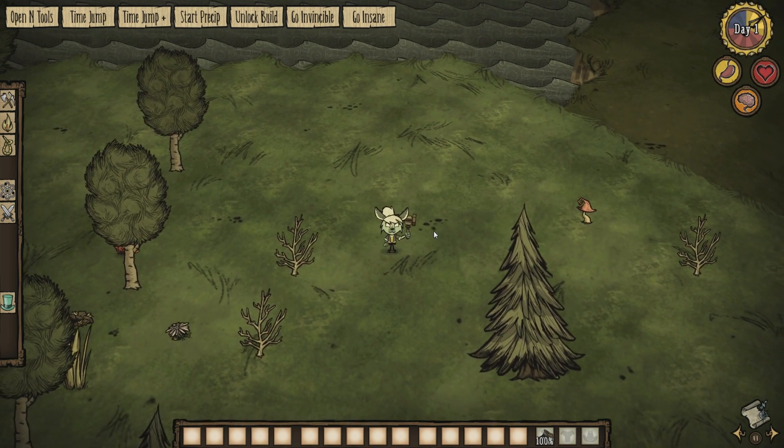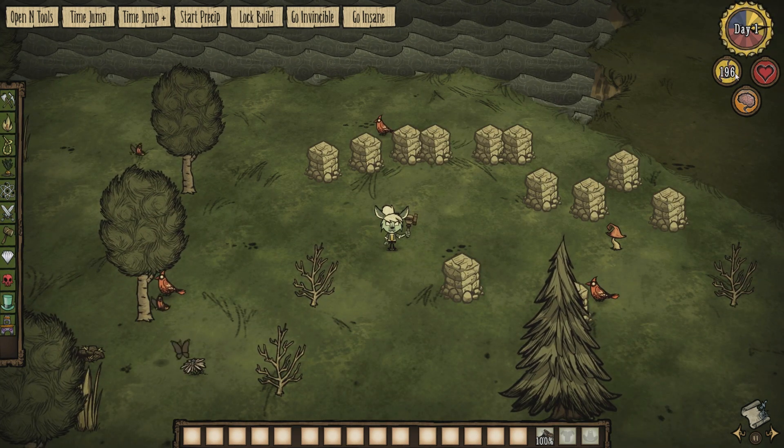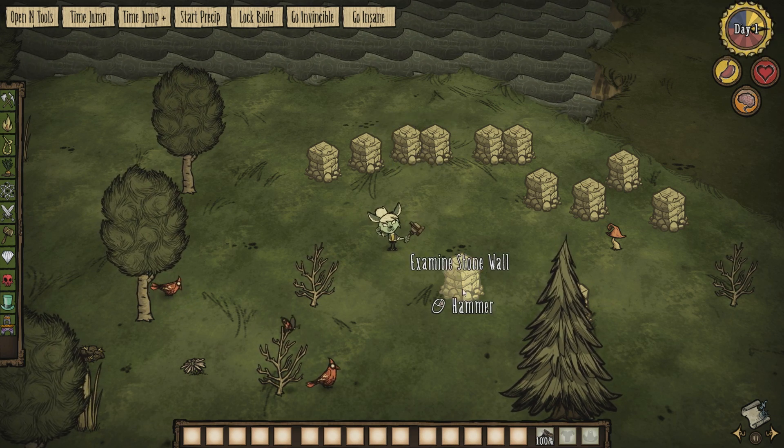So you can get some more gears if you run out. Her starting stats are 200 hunger, 150 health, and 75 sanity. I've brought her sanity down a bit so I can show you. I've also planted all these walls — they didn't just pop up.